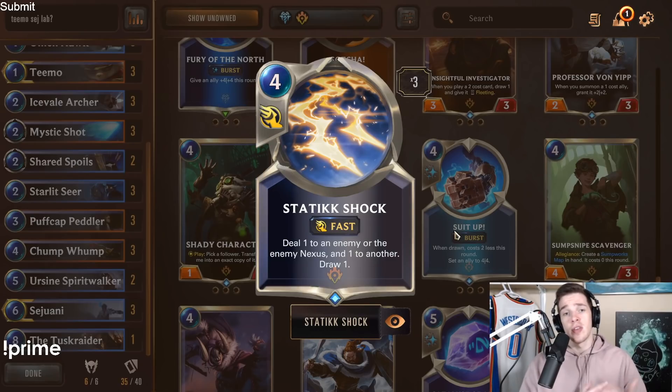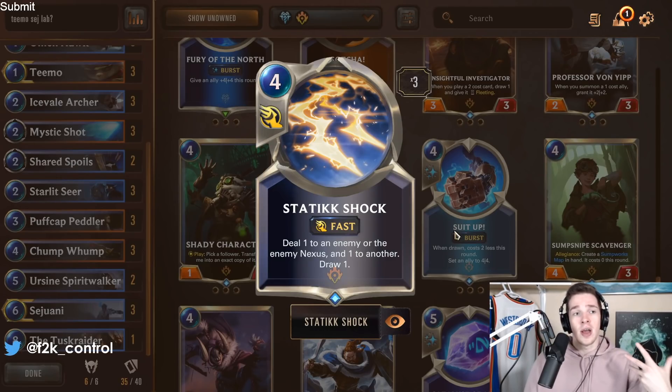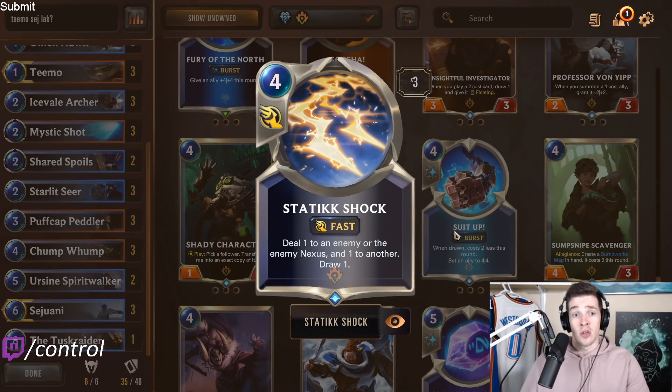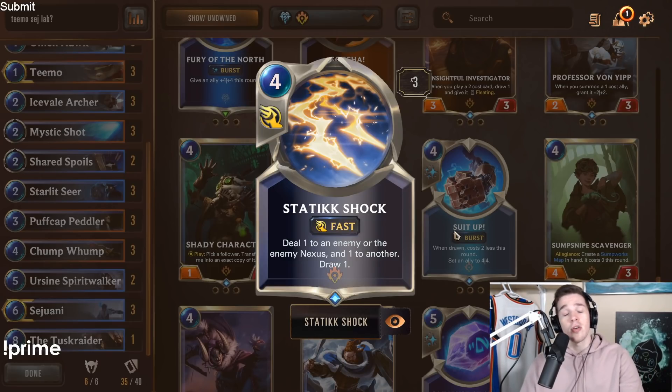Static Shock is one of my favorite options. This card enables the Plunder effect — so it can trigger Tusk Raider, Ursa, or Ursine — and also draws you a card, doing two things you really want. It's not the best removal card and there aren't a lot of key 1-health units in the meta right now. I often play it as a 4-mana ping to the opponent's Nexus to trigger the Frostbite effect or level up Sejuani, plus the draw is massive. I usually play it as a 2-of and think it's a super good, very dynamic card.